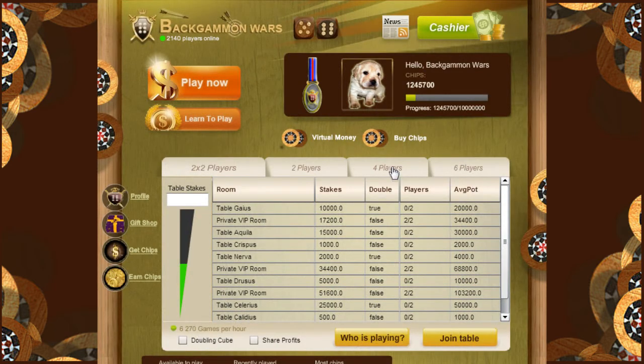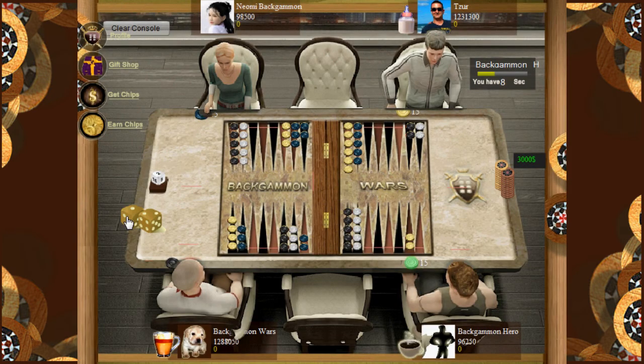In the lobby, you can choose a table for 4. There are tables with different amounts. Choose your table with the amount you want to play and click on join. Sit on the desired chair you want and begin to play.